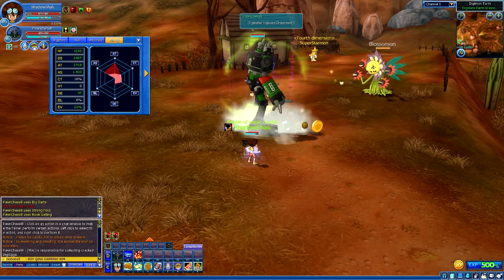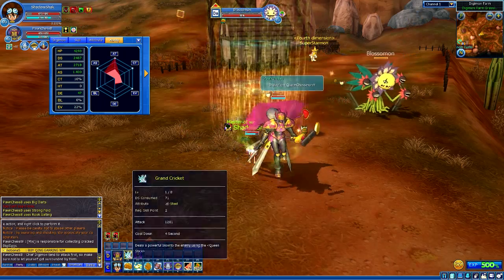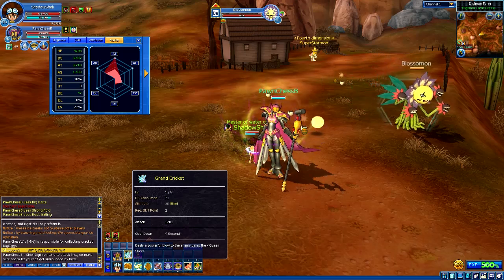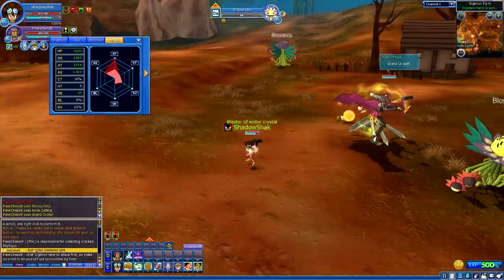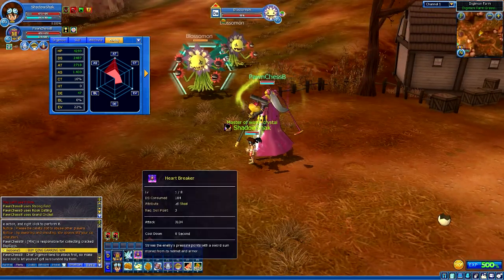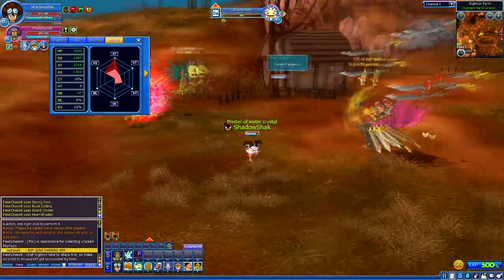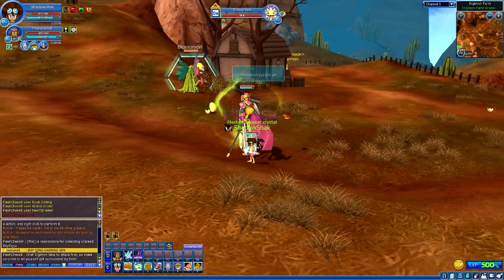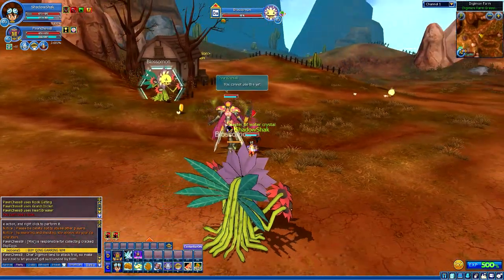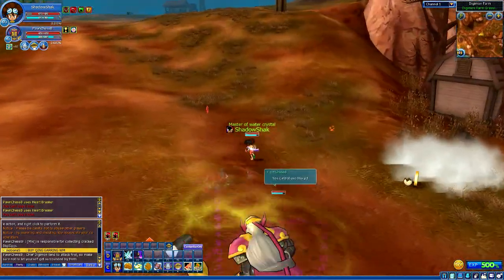Now we're going to digivolve into Queen Chessmon. We're going to start out with Grand Cricket. It's so majestic. And now it's time for Heartbreaker, the last move of today's episode. All right, I've got to see this again — that was sick. We're going to use that again; we need to see it better. Go for it, Queen Chessmon. Oh my goodness, this is so beautiful.